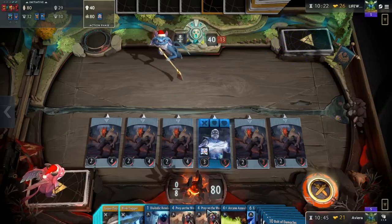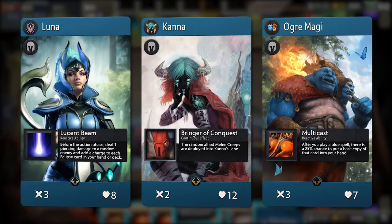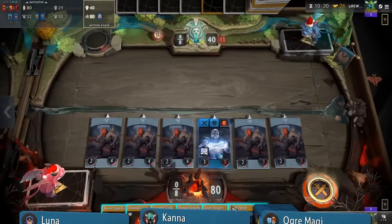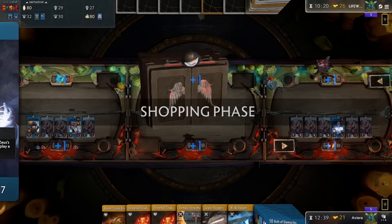Let's start with the heroes. Leading off we have the 4 best blue heroes in the game. We start with Luna to get her Eclipse passive rolling, Connor for her reliable swarm, and Ogre Magi to get additional value out of any spell you cast. In this version, we have Zeus following up on round 2, but him and Ogre Magi are easily interchangeable.